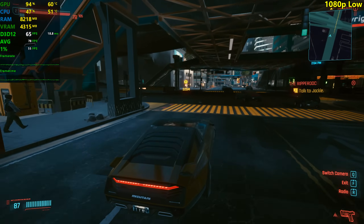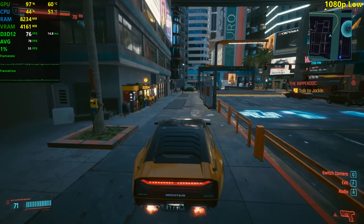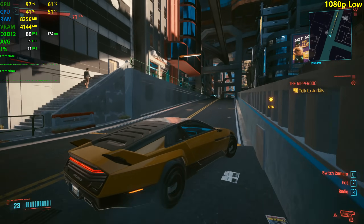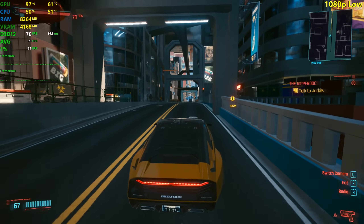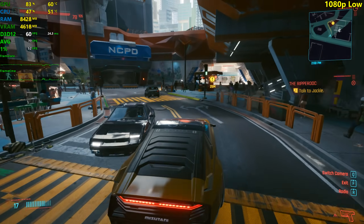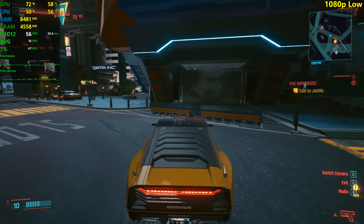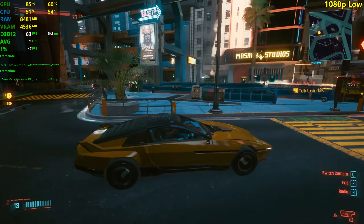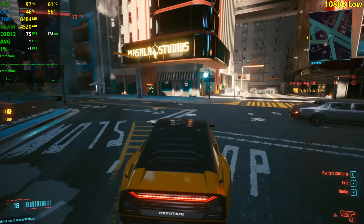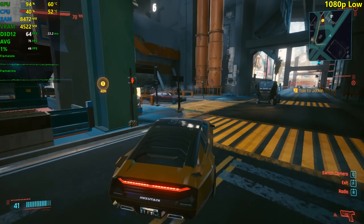It's kind of a bummer to play a beautiful game like this on low settings. But we still have medium, high, and ultra to test — maybe the 1660 Ti will surprise us there. Medium settings seems to be a lot more demanding than low. We're going to a demanding area with lots of people, and yeah, we did drop from 60 FPS. It's dropping a little bit here and there and the mouse doesn't feel smooth. The frame time is very inconsistent.